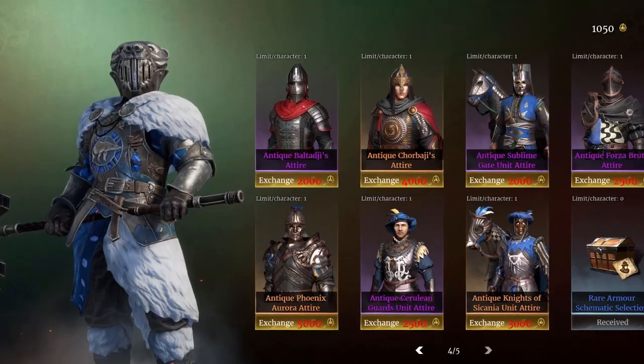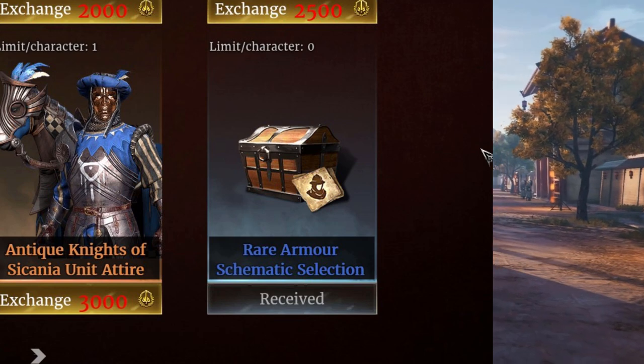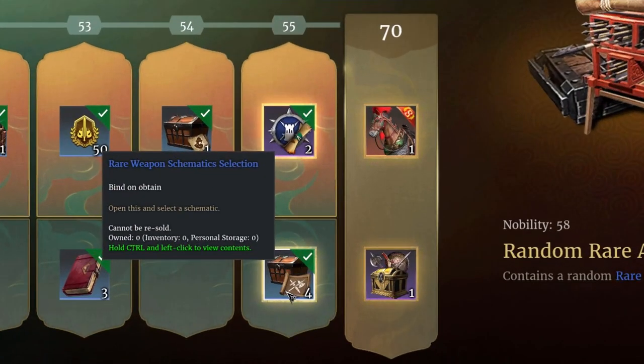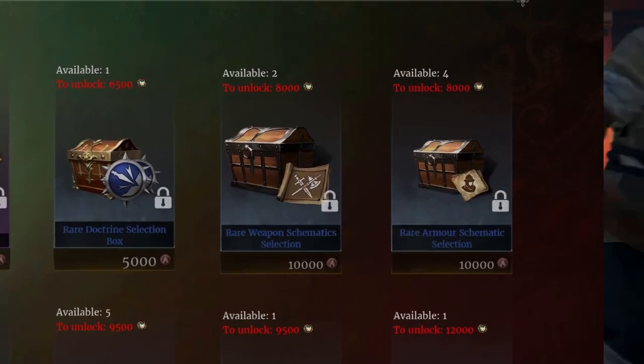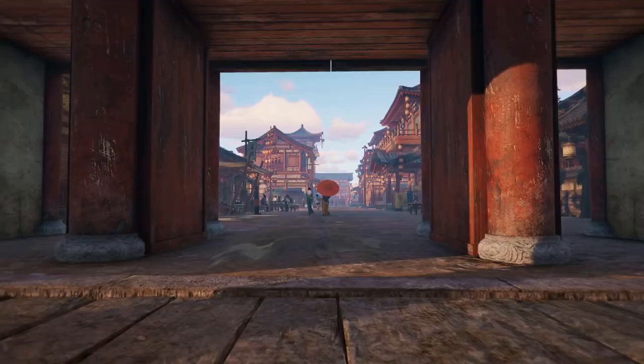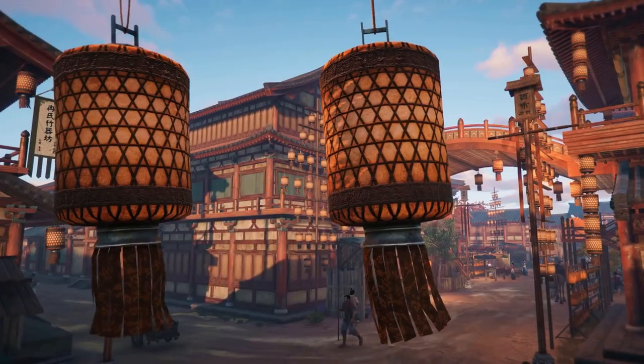To clarify, you can only buy armor schematics from the seasonal store with blades. You will receive 4 weapon schematics from the battle pass at level 55 and 2 from the garrison quartermaster with 8000 fame, which is extremely annoying if you are trying to craft the new pike and have no schematics.